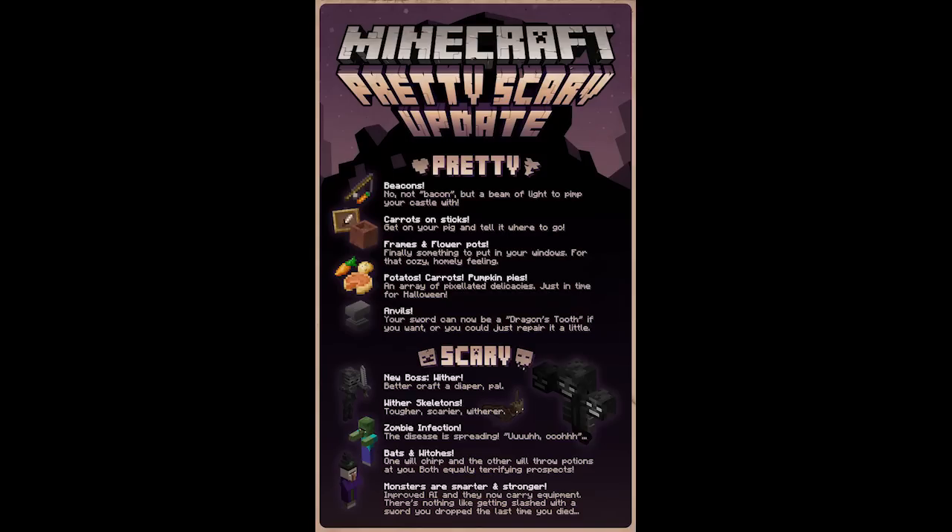There's beacons, carrots on sticks, frames, flower pots, potatoes, carrots, pumpkin pies, anvils, and in the scary section we have a new boss which is the Wither Boss, Wither Skeletons, Zombie Infections, Bats and Witches, and monsters are smarter and stronger.